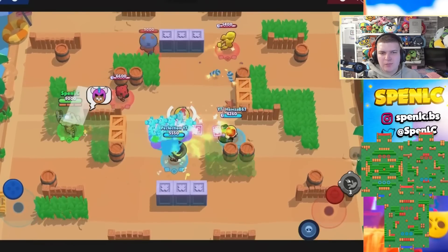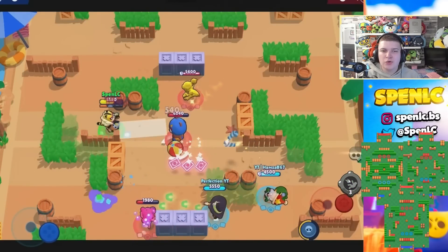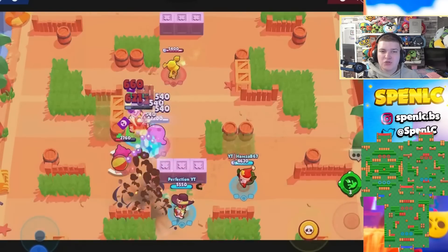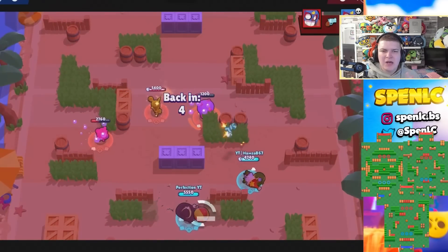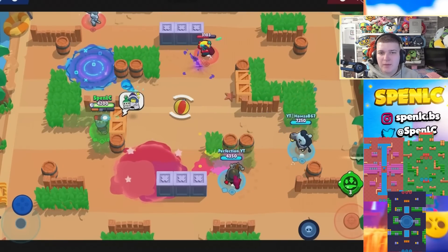Next up is El Primo. He's really strong in Brawl Ball in particular right now. His best maps are going to be Sneaky, Iron Corridor, and Super Beach, just because there's a lot more cover on those maps where he can get his super a lot easier.